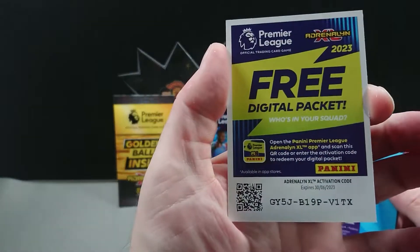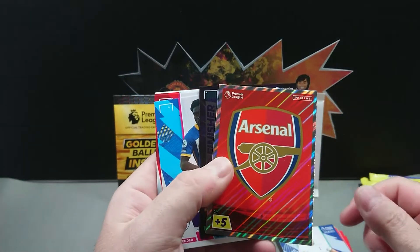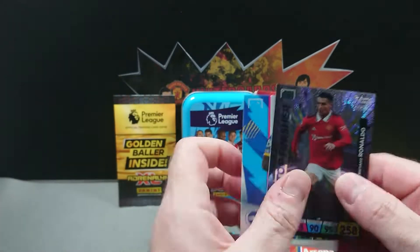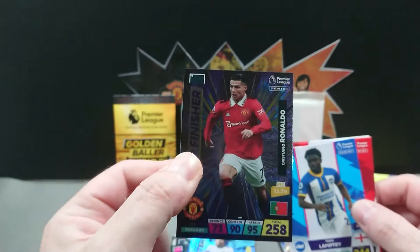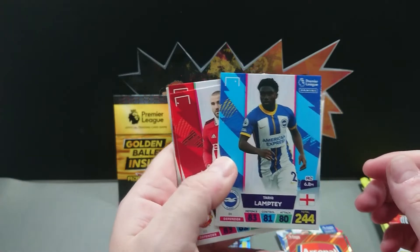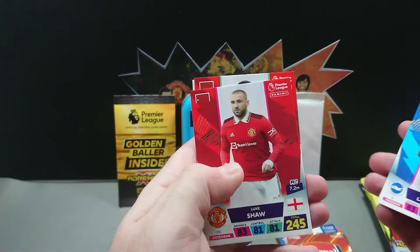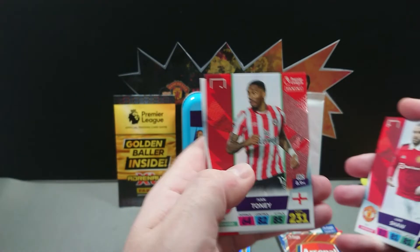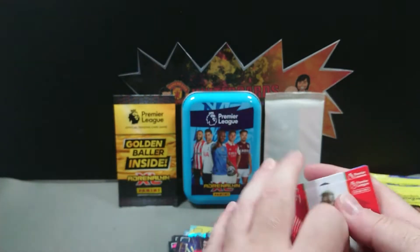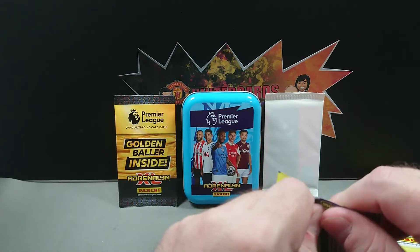Into the second pack of seven from the tin. We're starting with the code, and we've got the Arsenal badge and a Top Finisher Cristiano Ronaldo — that's a nice card for us. Hopefully we can get another one so we can put one in the collection and keep one in a sleeve and top loader for our Manchester United collection. Also Tariq Lamptey, Luke Shaw, and Ivan Tony — then the last one is Musa Gineppo.